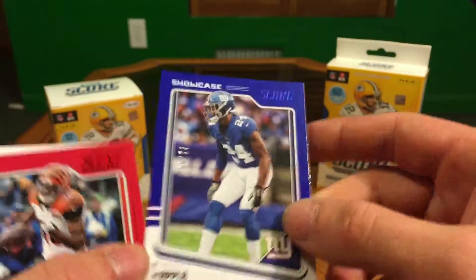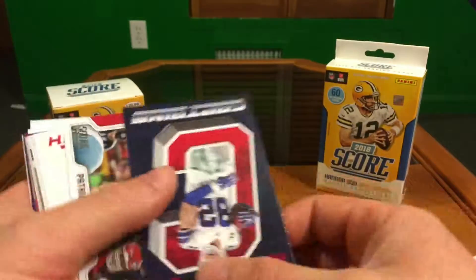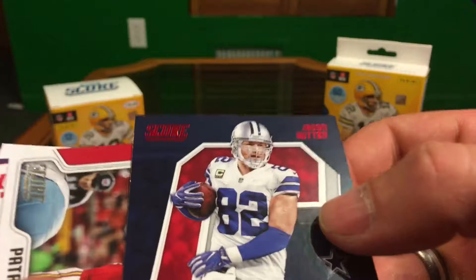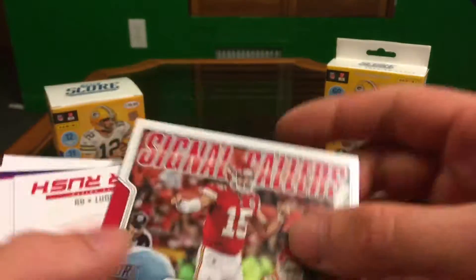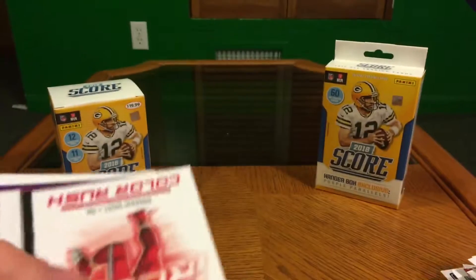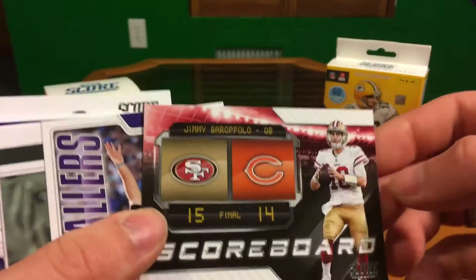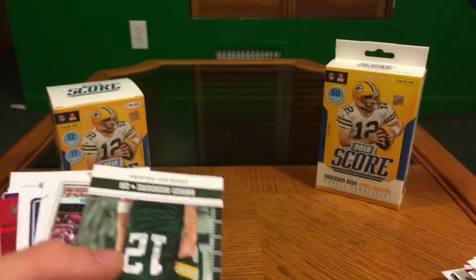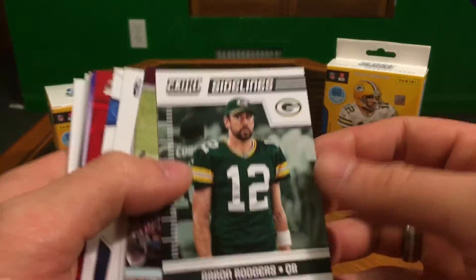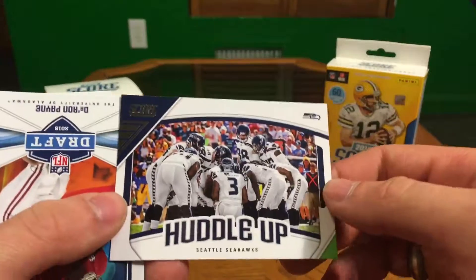Showcase Eli Apple for the Giants — number 62 out of 99, nice, unexpected, very cool! AJ Green first red. Jason Witten Captains red parallel. Patrick Mahomes Signal Callers — cool. Oh, another Chief — Kareem Hunt Color Rush, nice. 49ers Bears 15-14. Joe Flacco Signal Callers. Aaron Rodgers Sidelines, All Hands Team Maurice Harris, Seattle Seahawks Huddle Up.